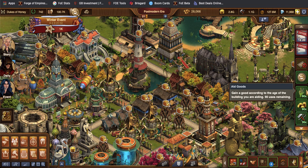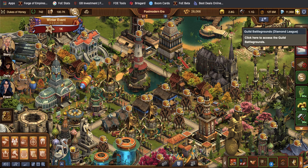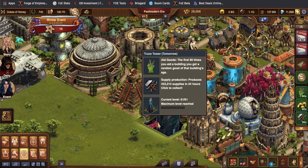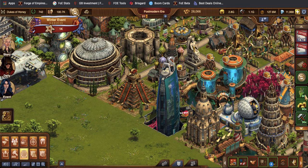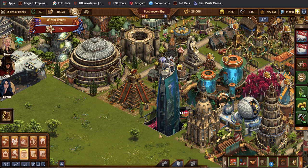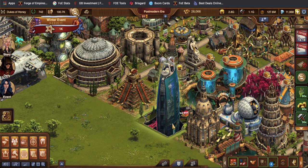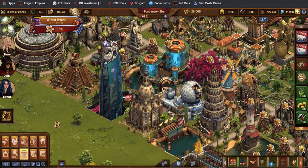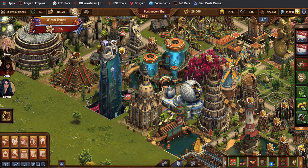On mobile, you actually have to go into the buildings and look at the overview info tab — the left tab — in order to find this. This one right here: 'Aid goods — gain a good according to the age of the building you are aiding. 90 uses remaining.' This has to do with my Truce Tower. It tells me right now that I haven't used my last 90 uses, so I do not want to click this button and re-collect from my daily collection because it'll erase those 90. I need to use these 90 first and then I can collect again, and then I'll have a whole other 90 to use.